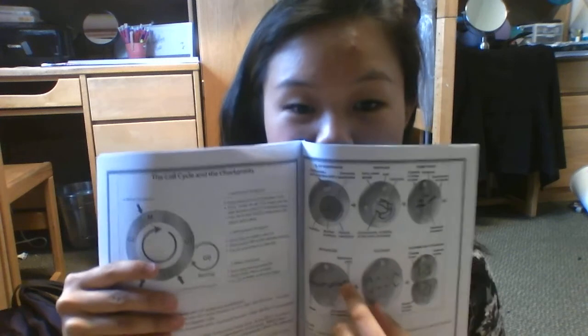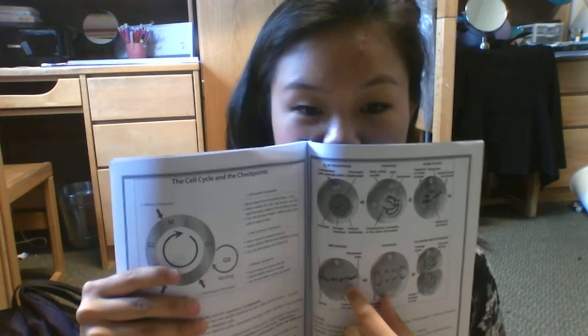After prometaphase is metaphase, and that's when the chromosomes line up at the middle of the cell. There are centrioles at the opposite ends of the cell, and the chromosomes line up — I'll show you a picture — they're all lined up in the middle of the cell, ready for division.